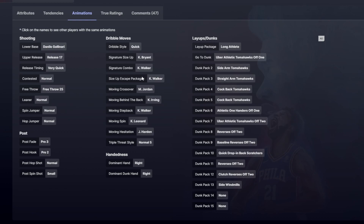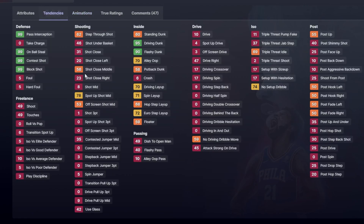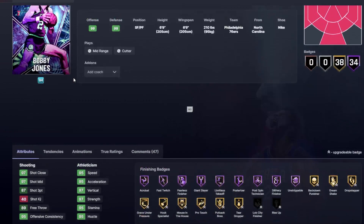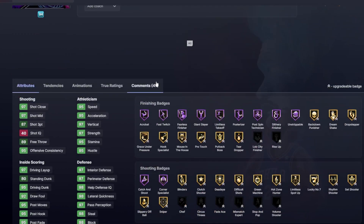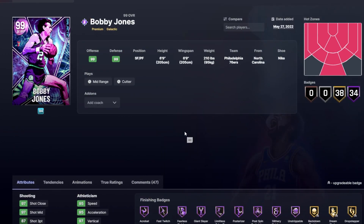Bobby Jones has the long athlete layup package, Kemba combo, Kemba escape, and the Kyrie behind the back, which I don't love. Great defensive tendencies. Between him and Giannis, these are just the best defensive small forwards in the game right now — he's just different on the defensive end. Highly recommend him if you can afford him, because the dude is just great.